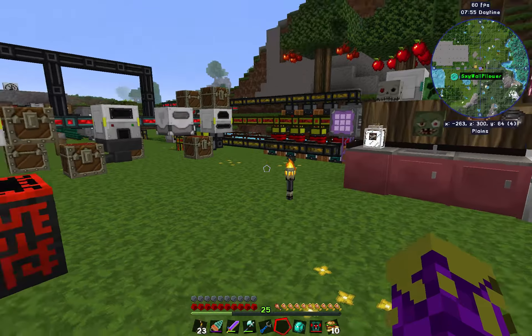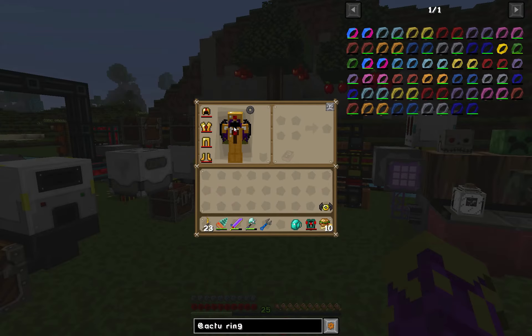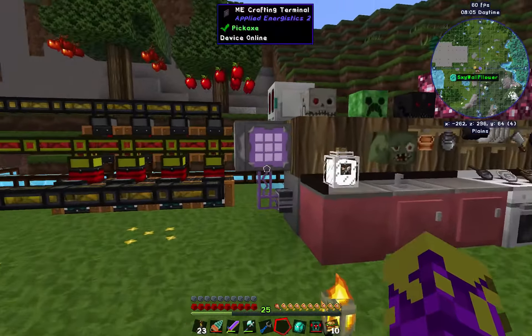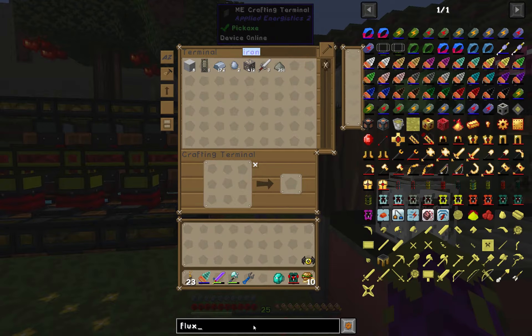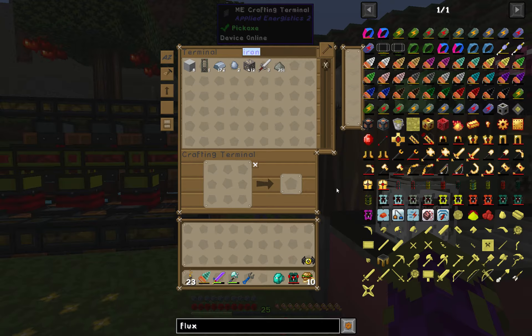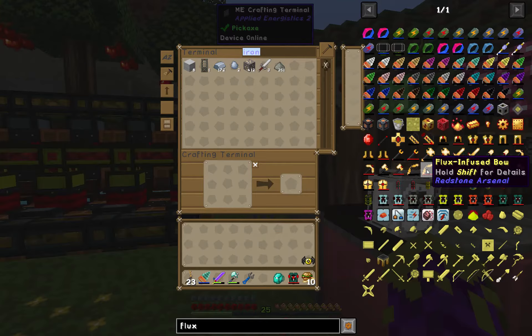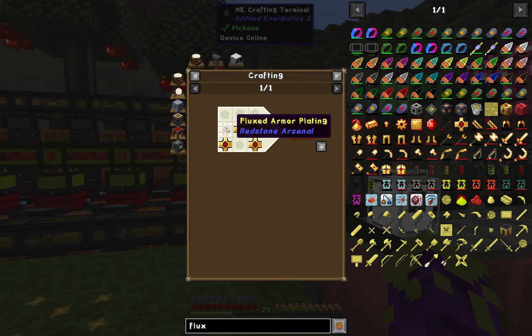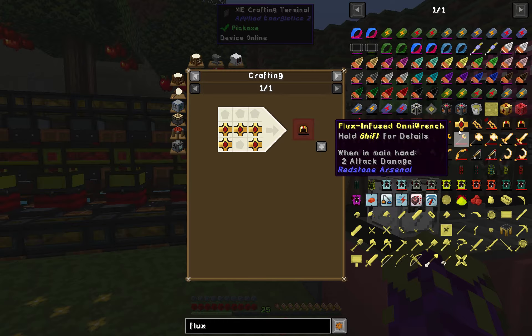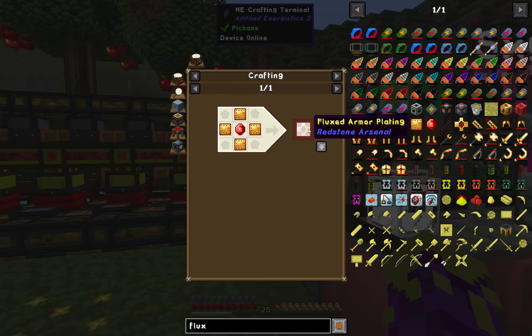Welcome back to Flexible Games where we are playing Minecraft. I've got a new set of armor on — the flux infused armor. The crafting system basically just takes a lot of redstone. Each one of these has the same kind of crafting recipe as vanilla things, only using fluxed armor plating. The flux armor plating is made with four fluxed electrum plates and a flux crystal.